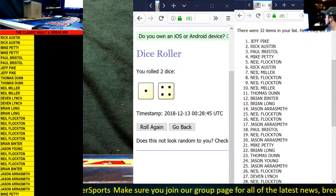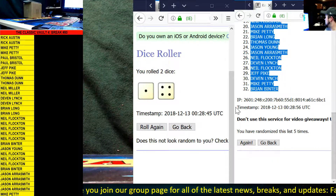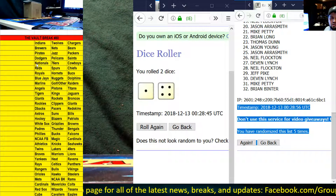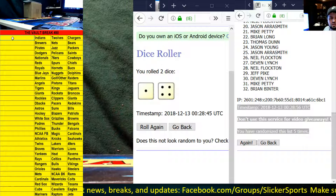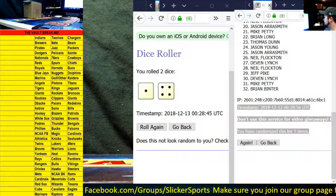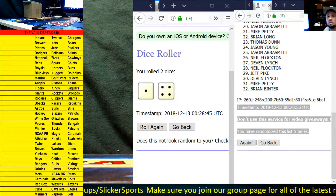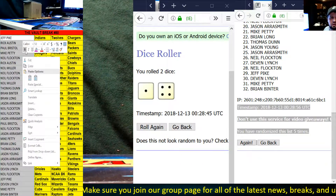There's our list that goes from Jeff Pike all the way down to Brian Binter. Copy those — there's your timestamp, five times. We're going to scroll down here; since we already did the teams random before the beginning of Series 4, we're going to go ahead and draw these up after I get the numbers off. I'm going to drop them onto your screen — there they are.